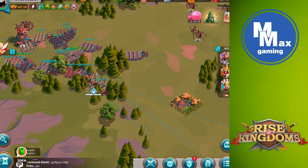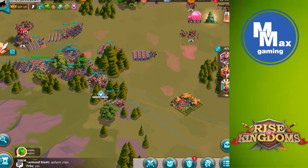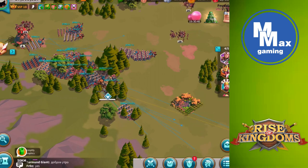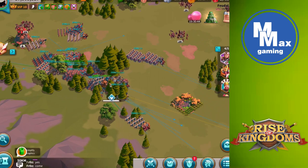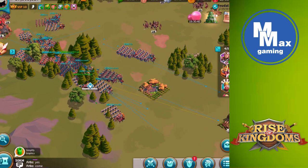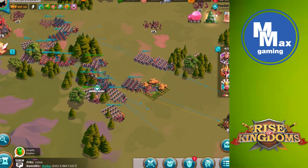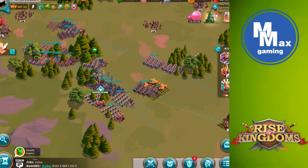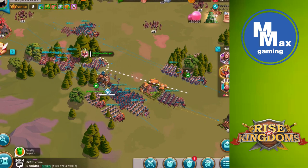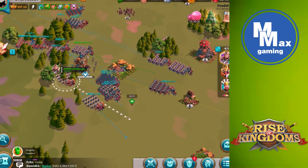I'm curious to see, once we get up to difficulty levels medium and hard, how much healthier those barbarians are and whether the quantity that attacks us goes up from eight at a time. We've now seen three types for sure — two levels of barbarians and then one that looks more like a guardian.